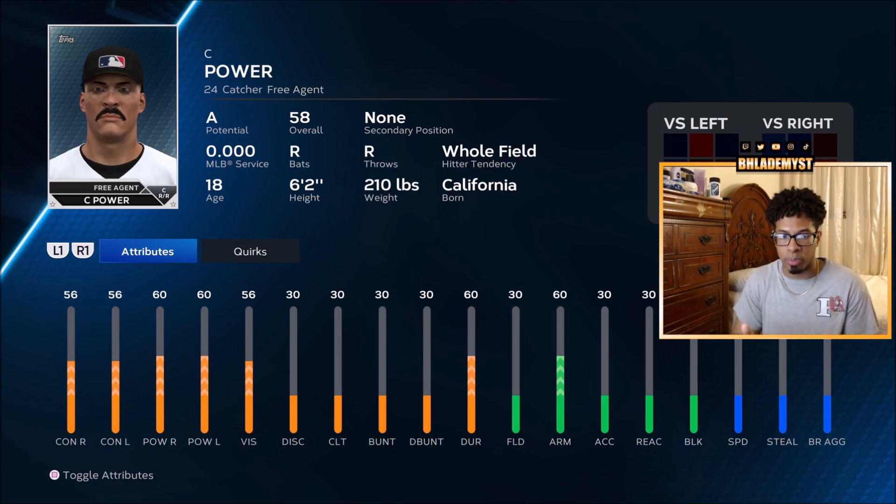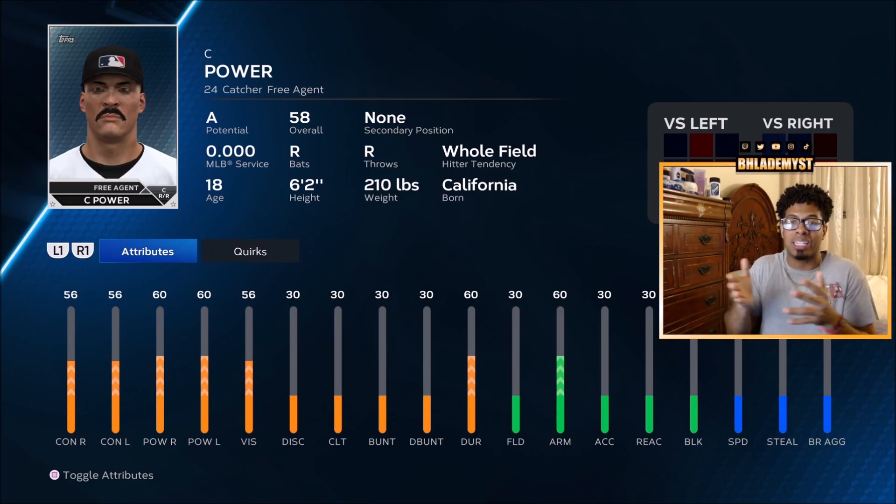When looking at the Spark and Slugger base attributes, you see 56 contact against both sides, 60 power against both sides, and 30 clutch. The drop from 40 clutch to 30 clutch is a huge difference, especially with runners in scoring position. You also get 30 fielding, 60 arm strength, and 30 speed. These are the only attributes that really matter, as they translate well into both Road to the Show and Diamond Dynasty. This archetype ranks second because clutch is prioritized above everything else — with runners in scoring position, you'd rather have a bigger PCI than more raw power.